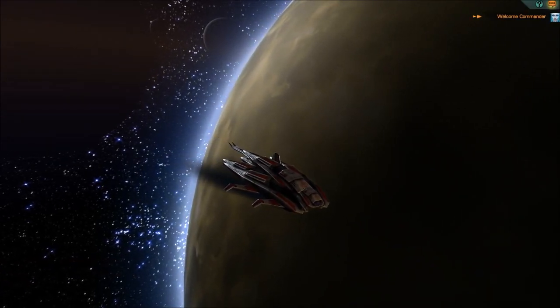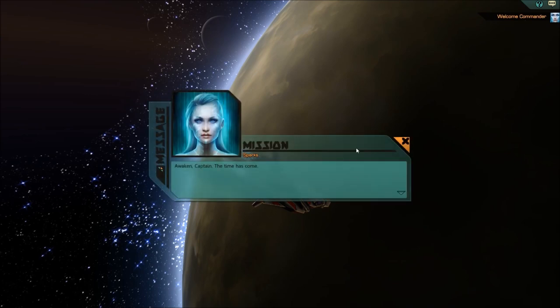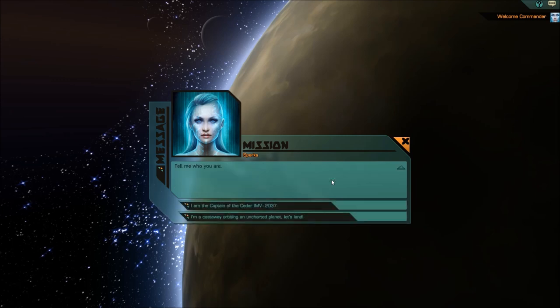We're on a colonization mission. However, it's not really a colonization mission. Something has happened and we're not where we're supposed to be. The computer is waking us up because of that, and we're about to find out that we were actually sent to this planet to try to retrieve some technology.